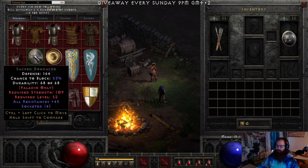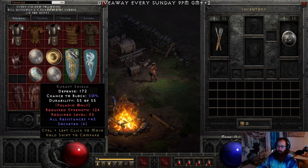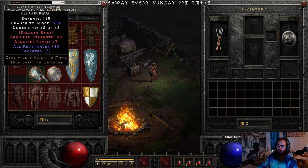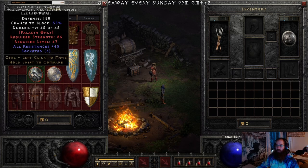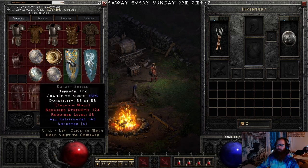For paladin shields, the best ones to keep are Sacred Rondache, Vortex Shield, Sacred Targe, and Zakarum Shield — keep ones with plus 40 or over resistances. The most valuable are the 3-socket versions, used for Dragon and Dream runeword bases, and you can also keep them as eth 3-socket for Exile. The non-elite version I keep is the Akaran Rondache for LLD paladins to make Spirit.